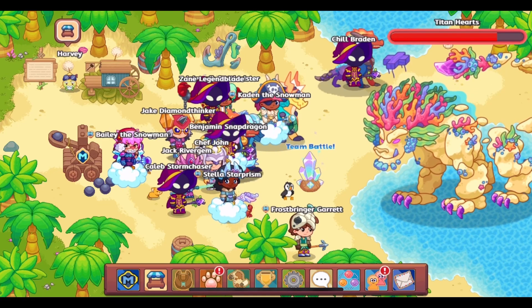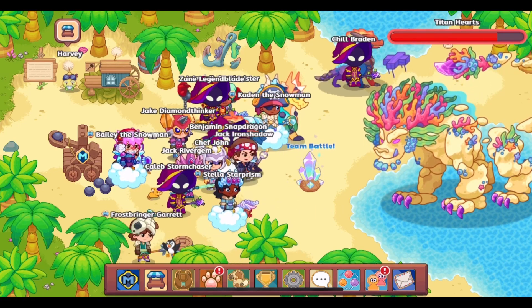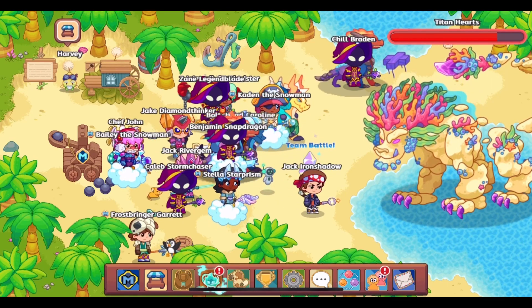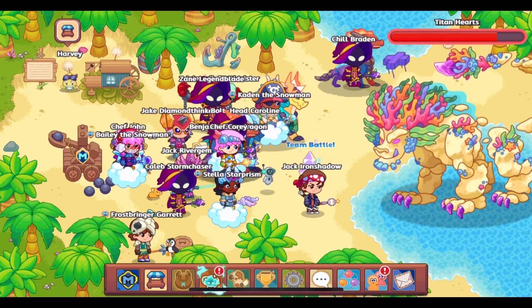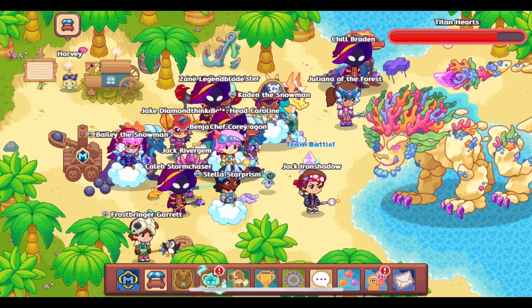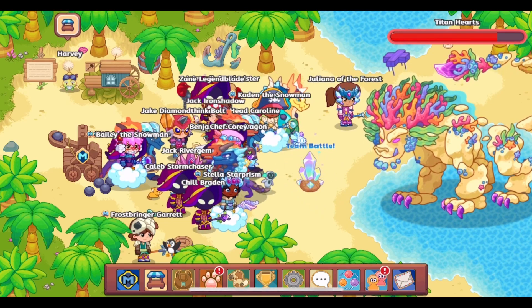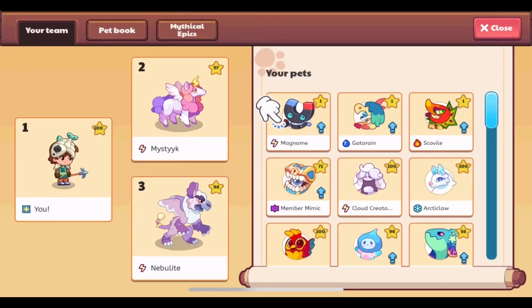One of Prodigy's new beta updates is finally here — this is the one where you can level up your pets with gold. If you have enough gold, you can level up your pet to the level your wizard is at; you can't level it any higher. This update has now been officially released to everybody. You should have an exclamation mark above your pet book.